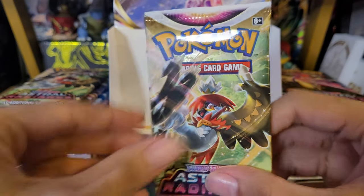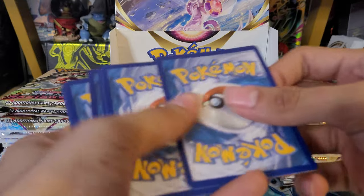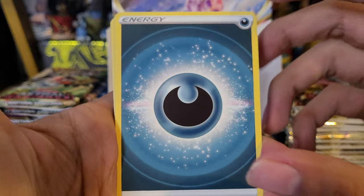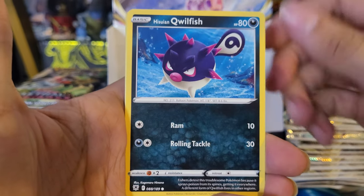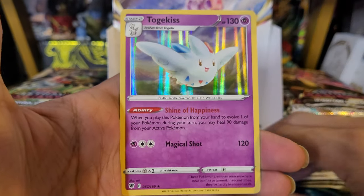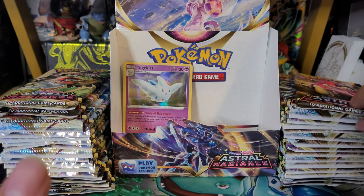All right, first pack — let's begin. Hoping we get at least one Alternate Art from the box, and at least one Radiant Rare. We've seen some pretty good hits so far. Dark Energy, Curlia, Cologne Shield, Cricketot, Stantler, Clawfish, Scyther, Togepi, reverse Barboach, and a Togekiss Holo. First pack magic — pretty cool. Togekiss Holo, I'll definitely take it. I like the holo pattern; it looks very clean, nothing too extra about it.